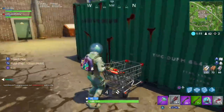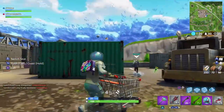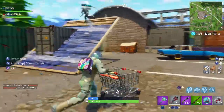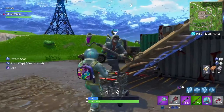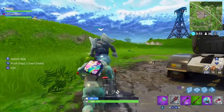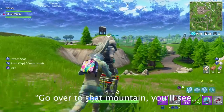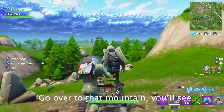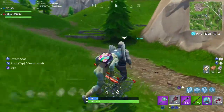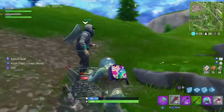Alright guys, so we have a shopping cart here. I was just going up to get the wood. You can sprint with it, it looks like. You can coast. That's pretty cool. And you can push off of it. Alright guys, we have some shopping cart shenanigans this game!